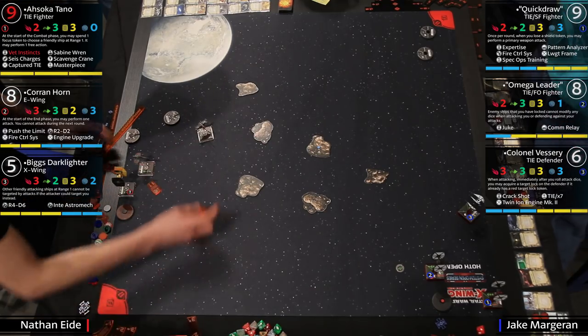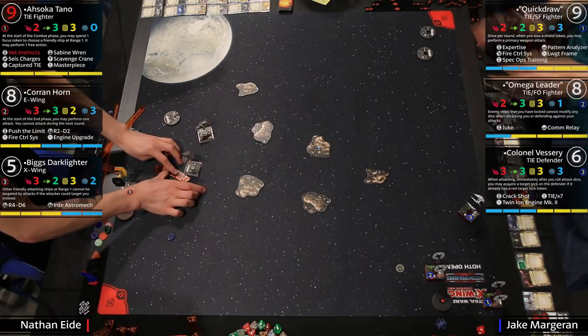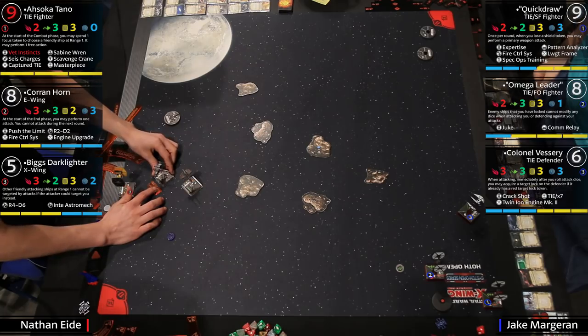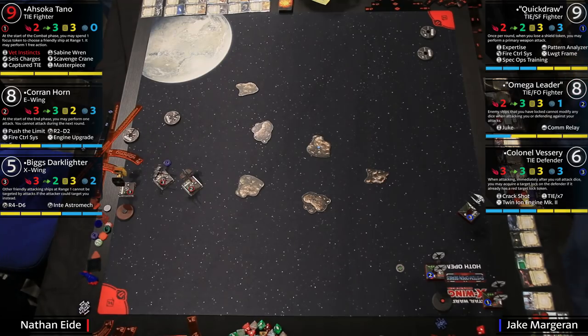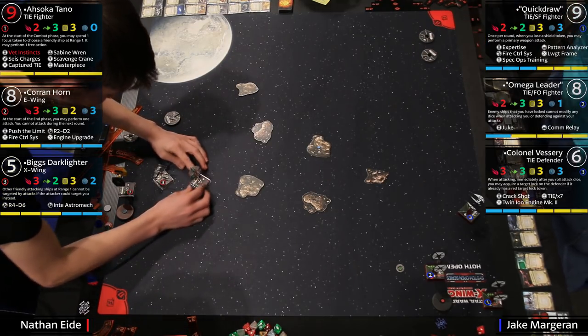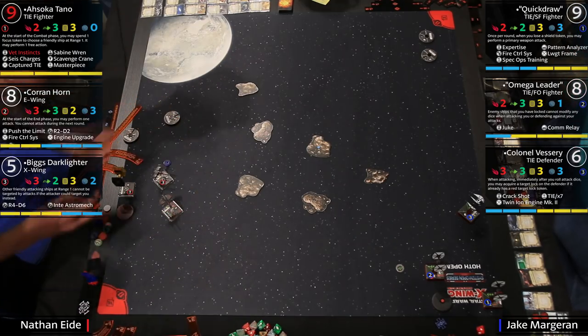The crazy thing about the Seismic Charges is that if enemies can't see Ahsoka because of the Captured TIE, she can just go around dropping bombs without saying anything. She's Captured TIE, so she can't be shot unless you have a higher or equal pilot skill, or unless she's shot — which removes that status — or she's the final ship. But a bomb is not a shot, so she can drop bombs all day.